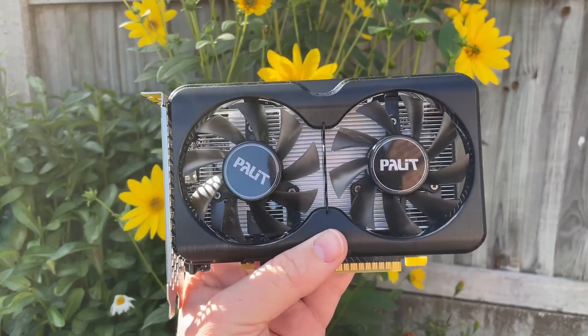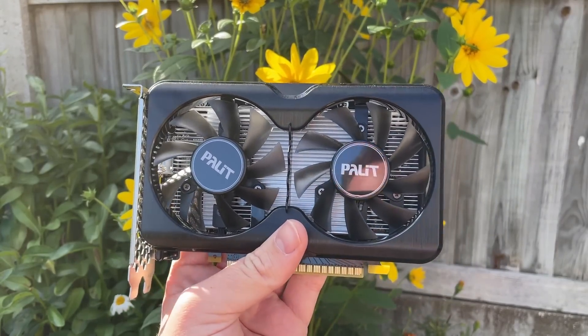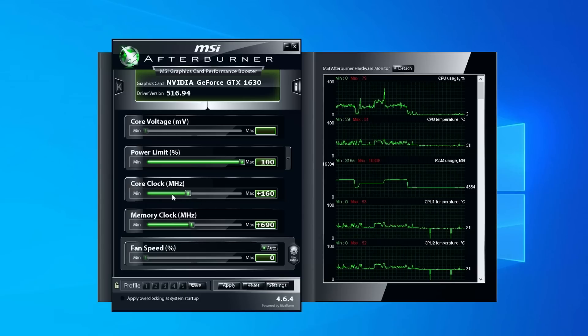In my original review I didn't touch on overclocking, so I thought we'd cover that today to see if we can make this not-so-great card any better and if so by how much. The first thing I did was open up MSI Afterburner and set the core and memory clocks to match speeds I saw used in another palette card review — somewhere to start at least. The power limit is locked, by the way, so there was no changing that.